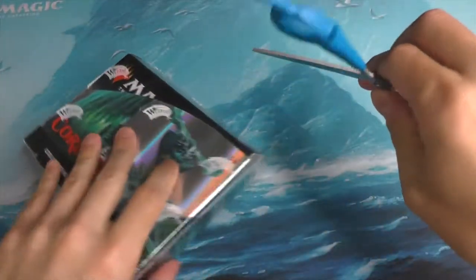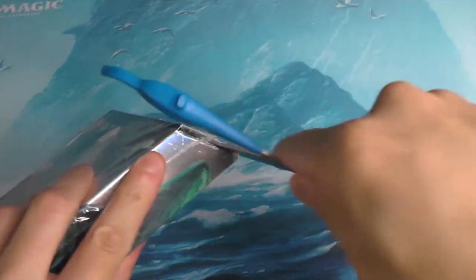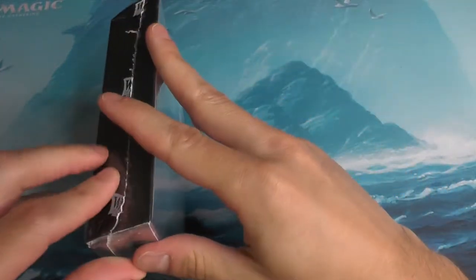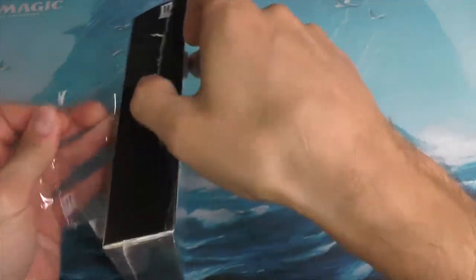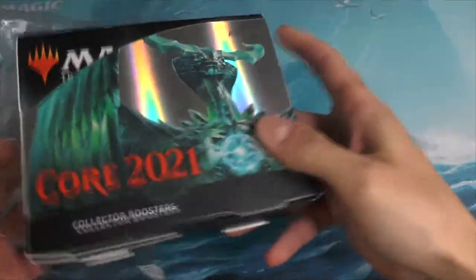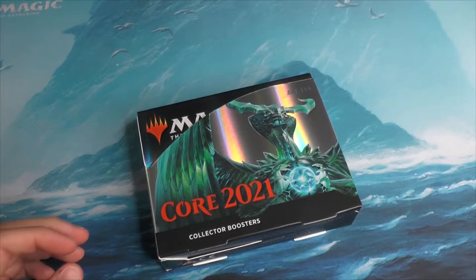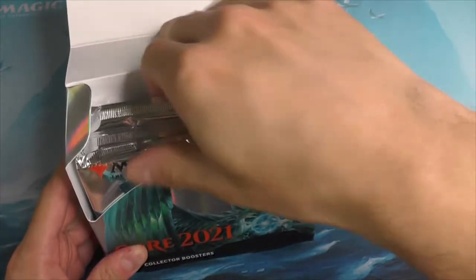We've got our official sanctioned box opening device. There's really no need to destroy the box — a slight cut into the side will render the contents easily accessible. And there we go, bringing out our glorious packs.